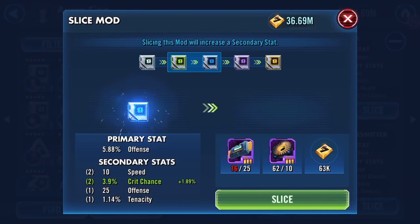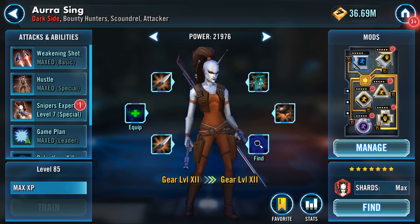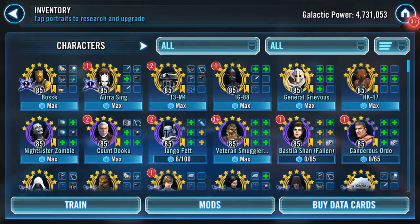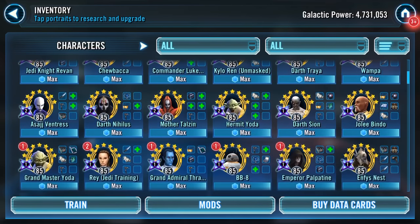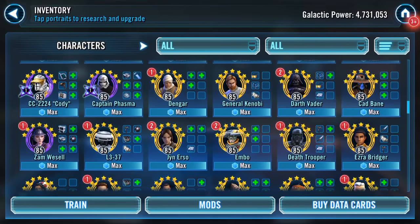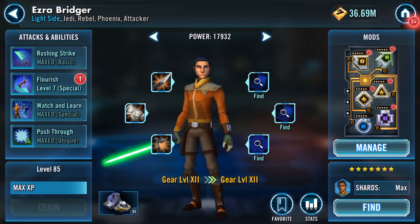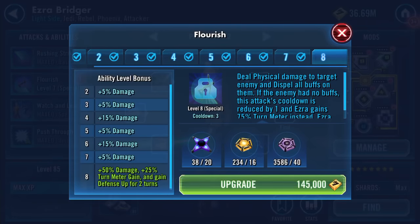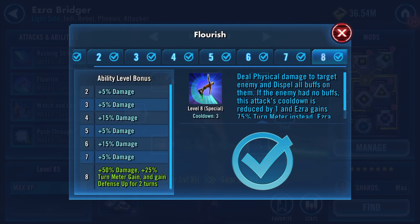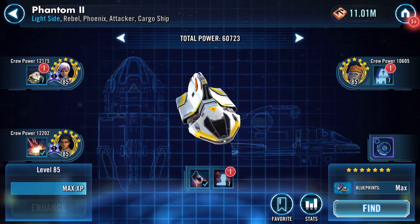First Order TIE Fighter — bit more crit chance. So that's a few mods done there. Aurra Sing now has a zeta. I am going to do one more zeta which is on my Ezra — Ezra is going to get Flourish. Let's just slap Flourish on there, boom! I'll have a spare one once I've got those two extras, but I've done my Ezra as well.